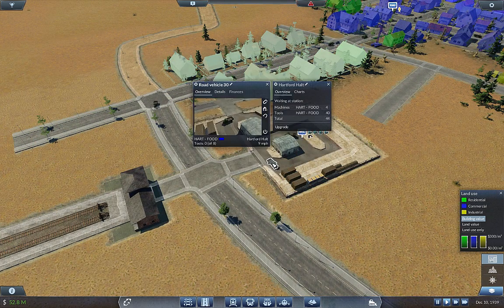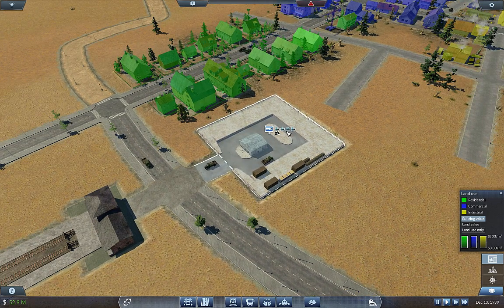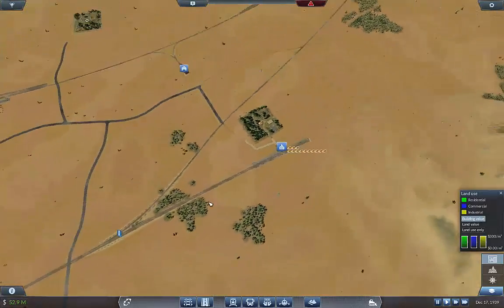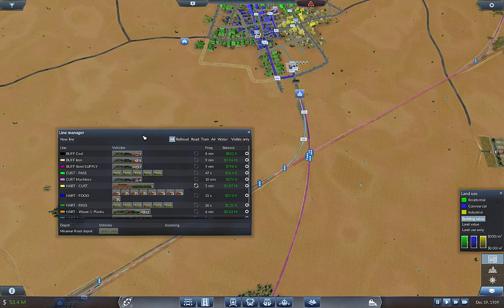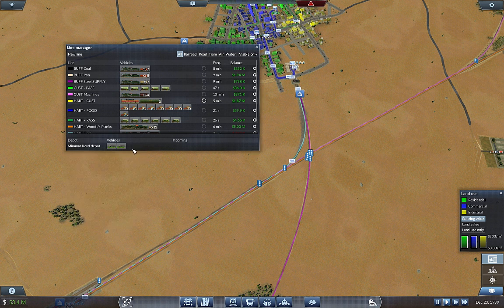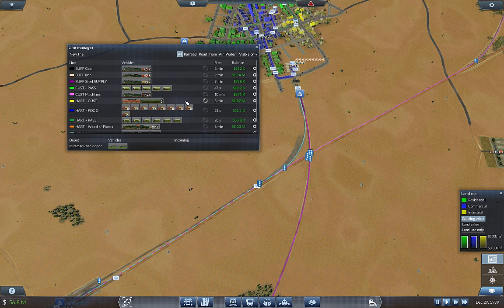These trucks here are mostly set to auto, so they will deliver tools. Speaking of which, we have a bunch of vehicles pretty much running low on their lifespan — 17 years. A lot of trucks are probably getting old — we sold a bunch of trucks because we redid our situation.